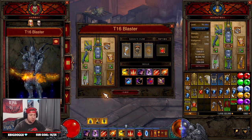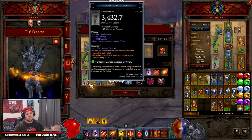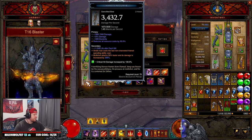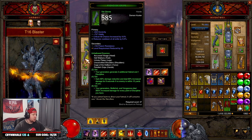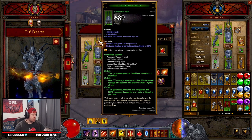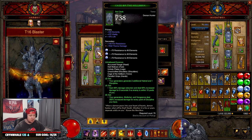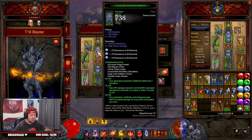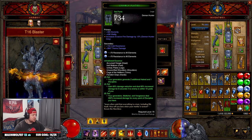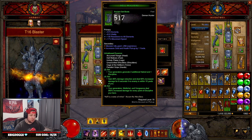Now for stat priorities — something I haven't covered before but viewers have asked about. For gloves: Dex, Crit Chance, Crit Damage, Resource Cost Reduction. Shoulders: Dex, Vitality, Resource Cost, Cooldown. Helmet: Dex, Crit Chance, Multi-Shot damage — no Vitality. Chest: Dex, Vitality, All Resist or Armor. Belt: Dex, Vitality, All Resist, Life. Pants: Dex, Vit, All Resist. Boots: Dex, Vitality, All Resist, and increased Multi-Shot damage.